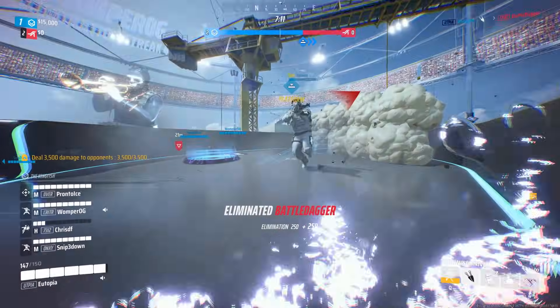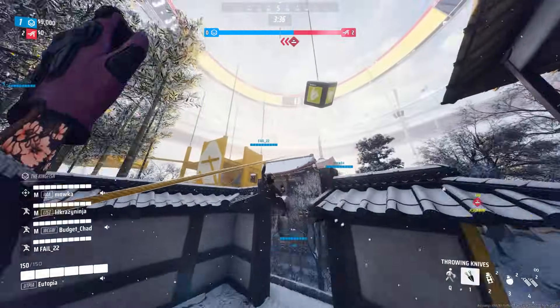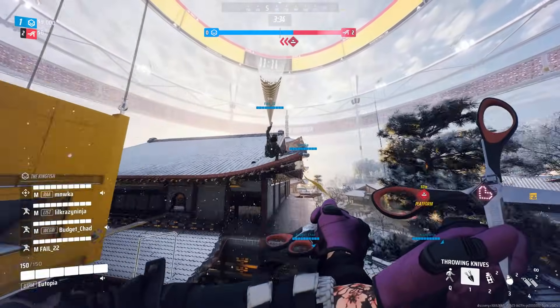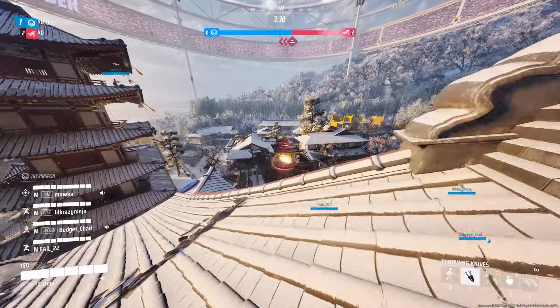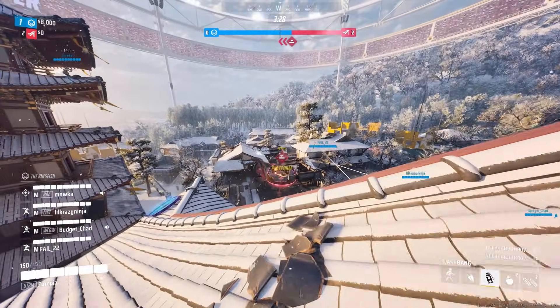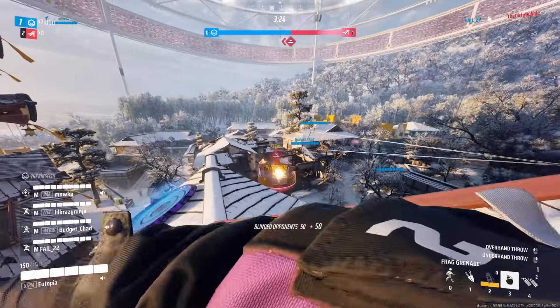I'm getting near 180-plus FPS on Kyoto with full epic settings and ray tracing enabled. If I put on DLAA, I sometimes drop to around 140 FPS, but in quality mode with DLSS it is 180 to near 200 FPS. Absolutely insane, and the game looks great.